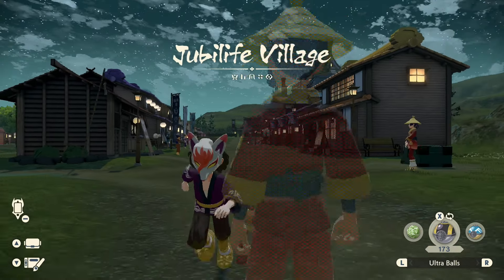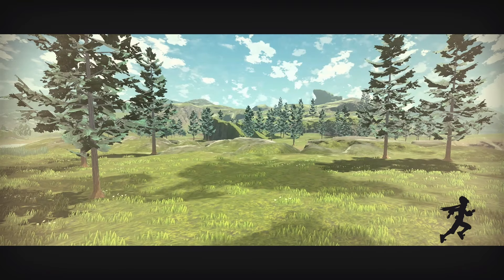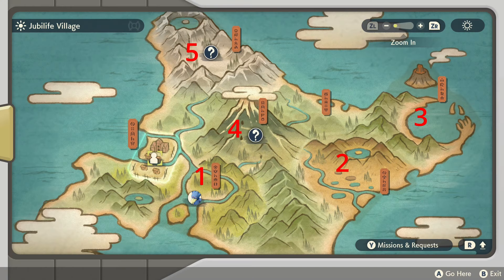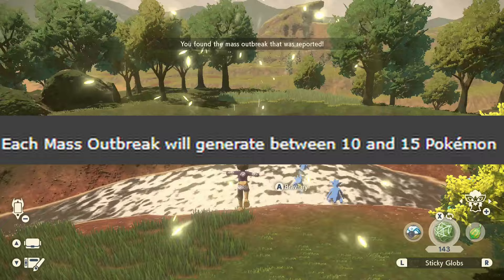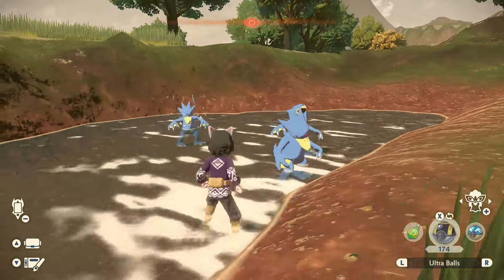Mass Outbreaks are the most self-explanatory way to catch shinies. When leaving Jubilife Village, there's a chance that a Pokémon's icon will appear on the map in one of the five zones. This is a Mass Outbreak. If you go to this area, you can find this Pokémon anywhere from 10 to 15 times, and the chance of a Pokémon being shiny is increased dramatically.